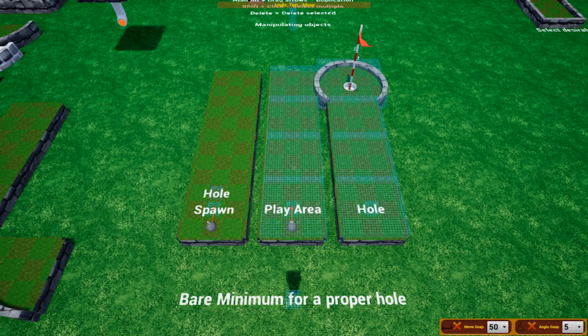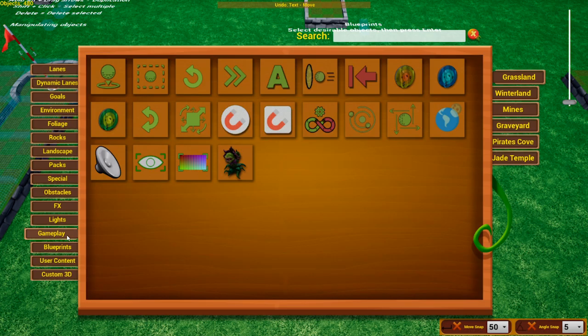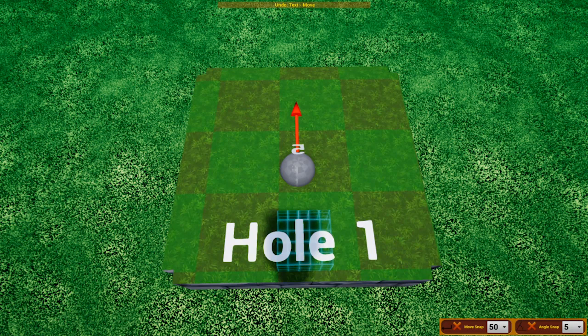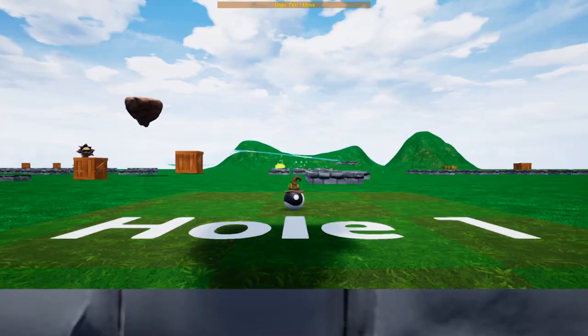To create your first hole you need three things: a way to spawn the ball, a way to keep the ball in play, and a place for the ball to go. Press Tab, go to Gameplay, and select Hole Spawn. This little ball is where your ball will spawn. Press Q or E to rotate it, then left-click to place it. Right-click it to change the hole number — set it to the hole you want.